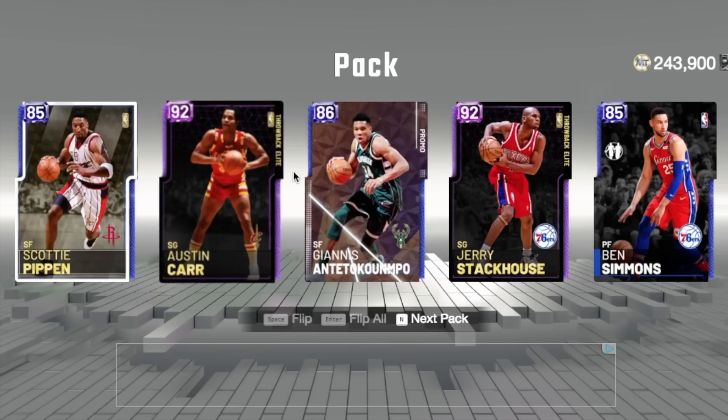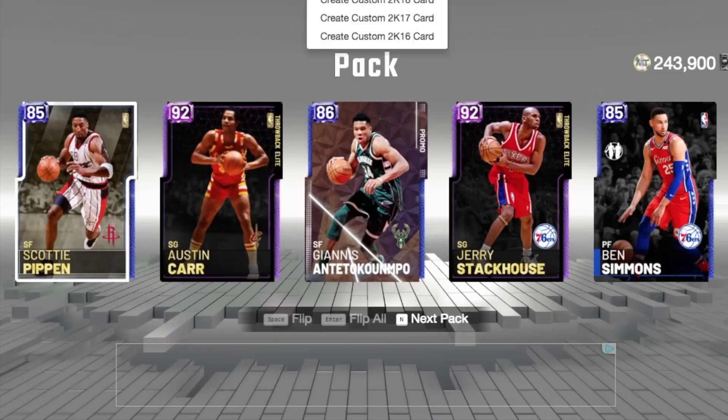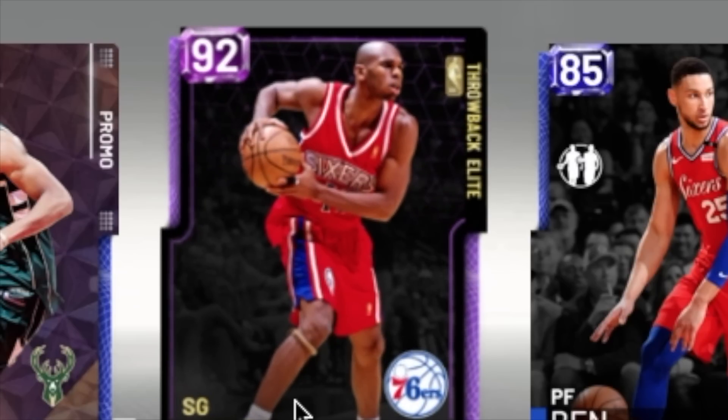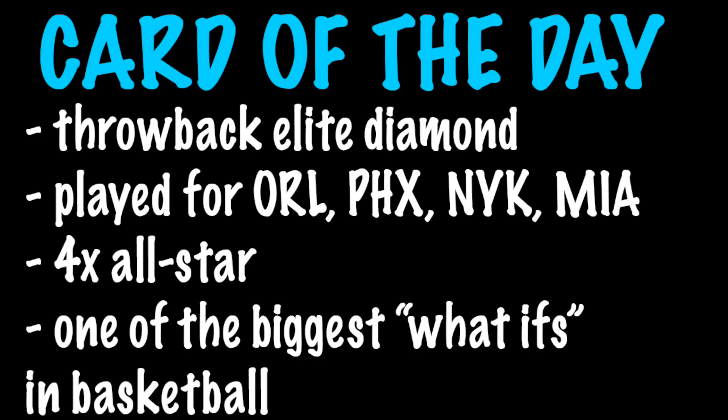Final player — highest jersey number. We got Scottie Pippen but I can't tell the number. After looking everyone up, Jerry Stackhouse has the highest at number 42 for the Sixers. The card of the day is a throwback elite diamond — he played for Orlando, the Suns, the Heat. He got heavily derailed by injury but was still a great player.